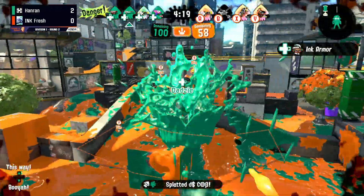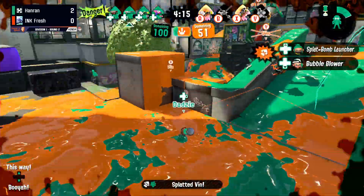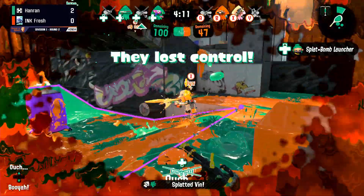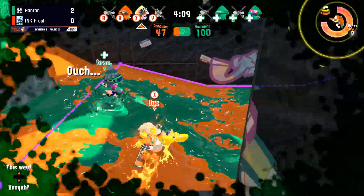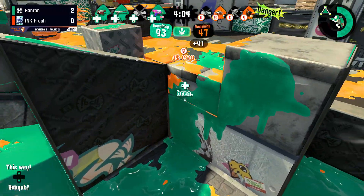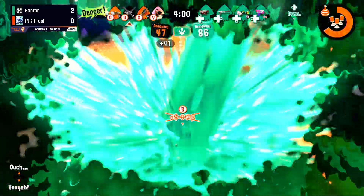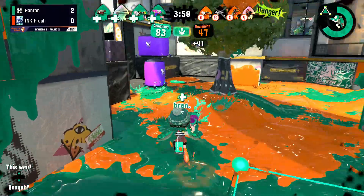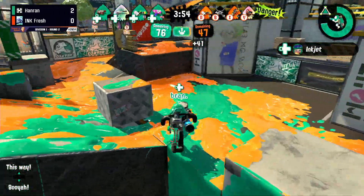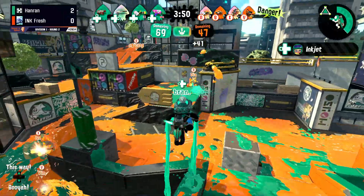Nice pick on Cobb. We do see a Heavy Splatling Deco coming out on each side — we see those bubbles. Vin going down, which is unfortunate given the number of specials Inkfresh had built up. However, Lix is able to maintain control even dealing with those bubbles. Bran is able to clean up with a kill — just so much trading going on. It's nuts. Cobb trying to be sneaky but doesn't get the pick on Bran, and instead gets picked off.